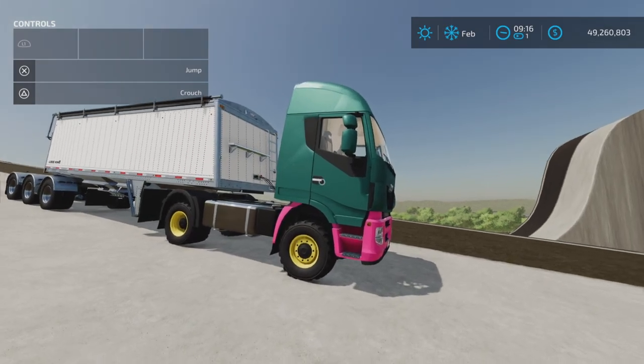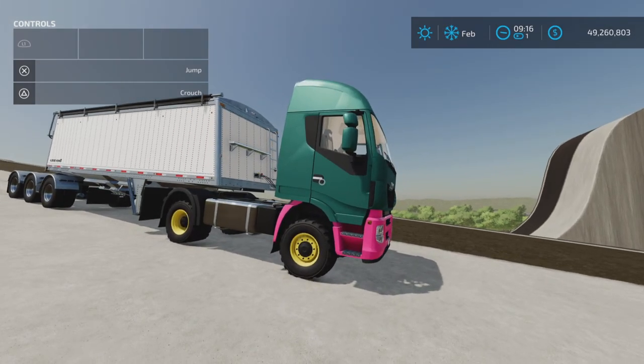And there you have it — that's the Lizard HY-400 by Vanquish081 on Farming Simulator 22. Thank you all for watching, and remember it's only a game, so till next time, bye for now.